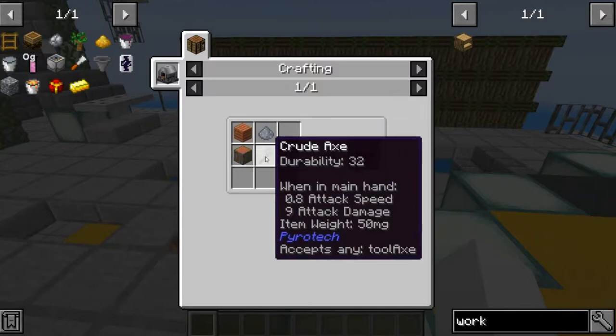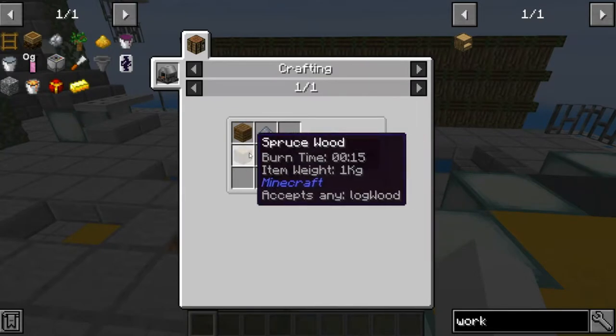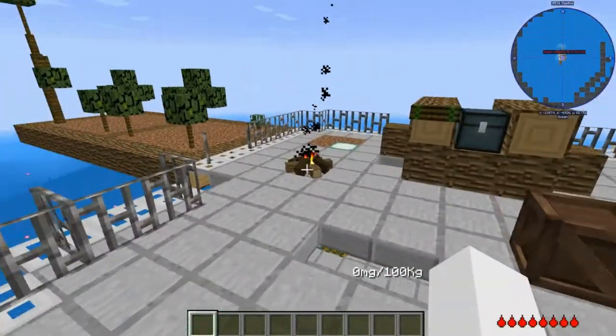It costs an axe. I believe the axe gets eaten, or it just uses its durability. I believe it does have to be full durability, so keep that in mind. Ash you can get from the campfire by destroying it.